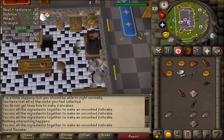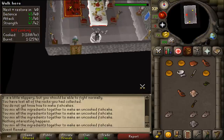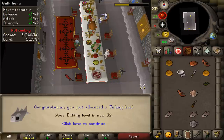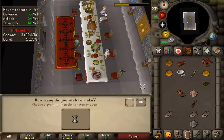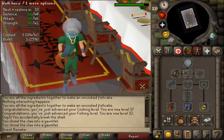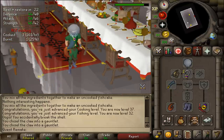Once you have one successfully cooked fish cake, use it on Pirate Pete and congratulations - you have freed Pirate Pete! You are awarded one quest point and 1,000 experience each in Cooking, Fishing, Smithing, and Crafting, as well as access to the Mogre camp and increased access to the Culinaromancer's chest. You also now have the ability to fight crabs for their shell and claw - use a chisel on them to craft a crab helmet and crab claw. This also completes a quest requirement for The Great Brain Robbery.